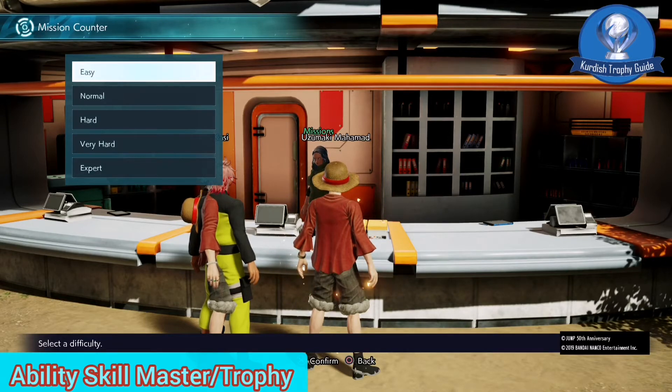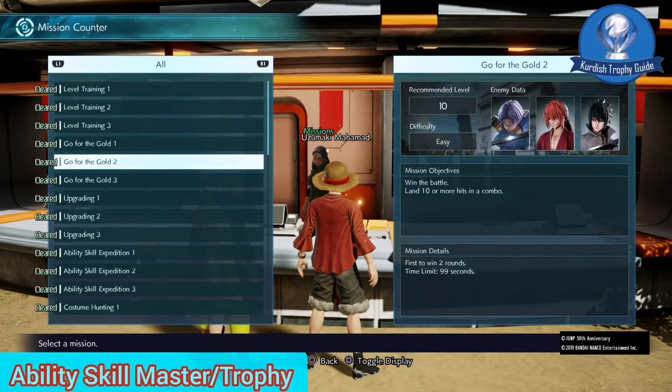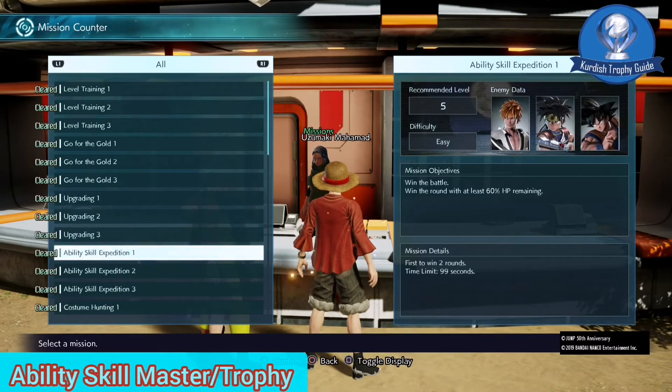This is how ability skills are applied for you. You can use the ability skills and experience skills.